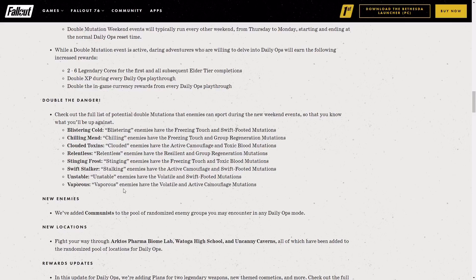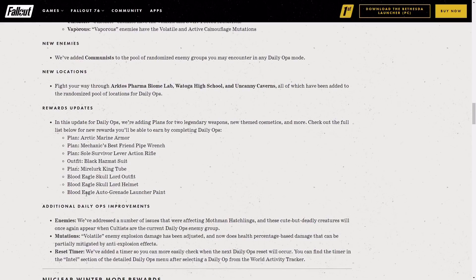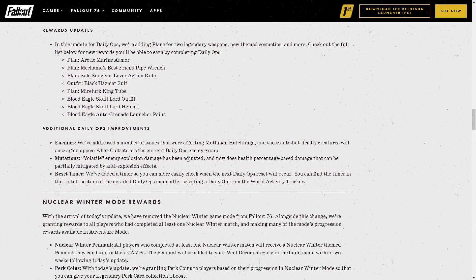On top of this, there are also some new locations and new enemies. Communists are getting added in, and also Arctus Pharma Biome Lab, the Watauga High School, and Uncanny Caverns are getting added into Daily Ops to freshen it up a little bit. In this update we've also got a bunch of new items coming in: the Blood Eagle Auto Grenade Launcher Paint, the Blood Eagle Skull Lord Helmet and Outfit, a Mirelurk King Tube, a new Black Hazmat Suit, the Soul Survivor Lever Action Rifle, Mechanic's Best Friends Pipe Wrench, and Arctic Marine Armor — I'm not sure if it's a skin or a new type, I did a video on it so search it up.